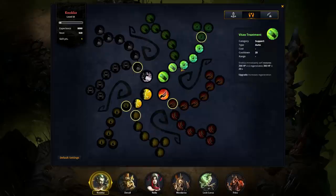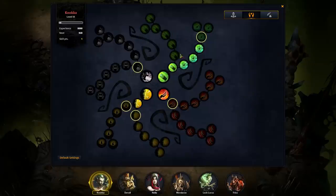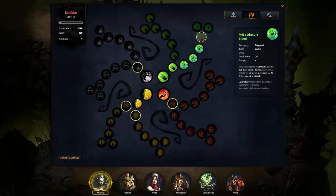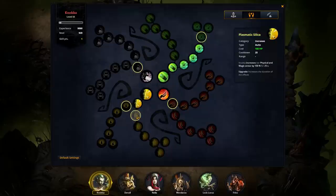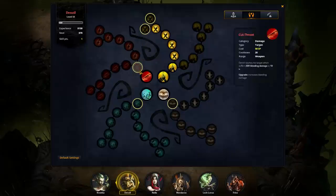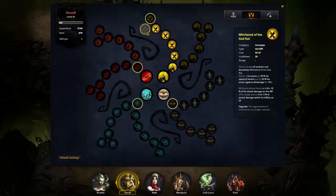You can't max out more than two paths. From the moment you go a certain way — like on this path I went left instead of right — you can't access the right side anymore. You can max out two of these and still have some points left over. This node increases the quantity of health drained, increases healing on activation. Here we have physical and magic armor by 100%, increases the duration of the effect, and spreads the effect to allies. I'll just take the duration of effect. I've been maxing out this aura on this guy since it's always activated — pretty sweet.